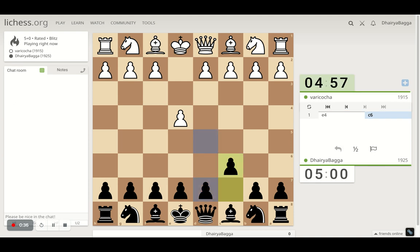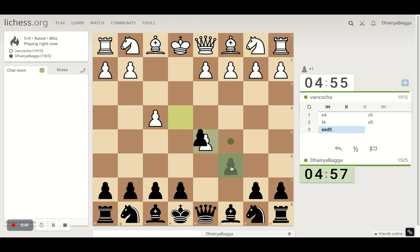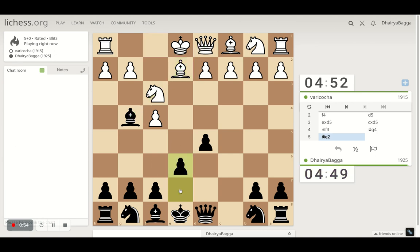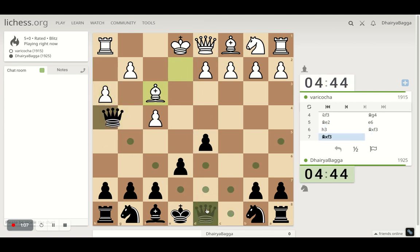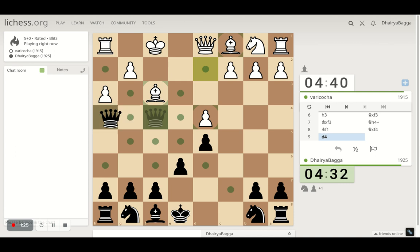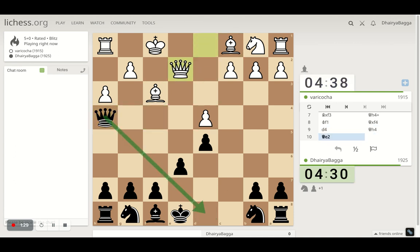Got the black pieces. I'll play the Caro-Kann defense: c6, d5 — the main move. Opponent can advance the pawn or take. They do take here, so I'll take back and develop the bishop. Maybe next I can go to g4, pinning the knight. Taking is one option but I'd like to develop. Pawn forward — okay, you can take the knight and spoil White's castling. Pawn forward would lose the pawn, so that spoils the castle.